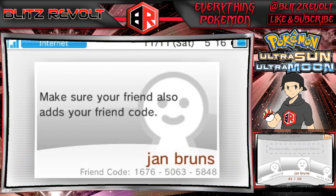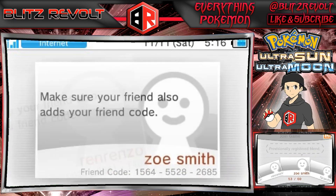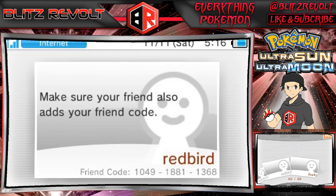Just make sure you guys comment on this video saying that you added my friend code and also leave your friend code with that. This way it'll be easy for me to go ahead and trade you the Marshadow or the Shiny Sivally. We're finally gonna finish off this giveaway and get the Marshadows and Shiny Sivallys out to you guys.